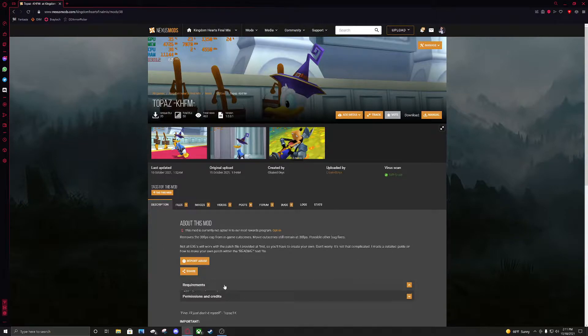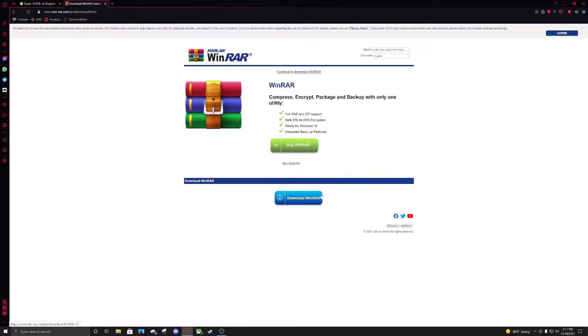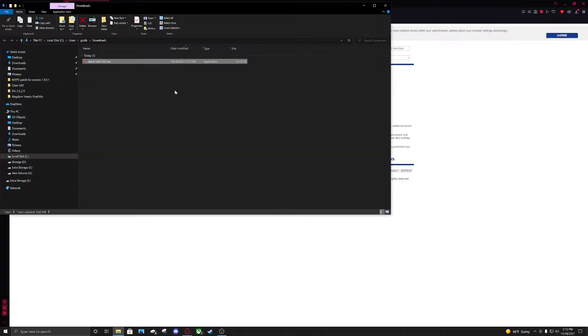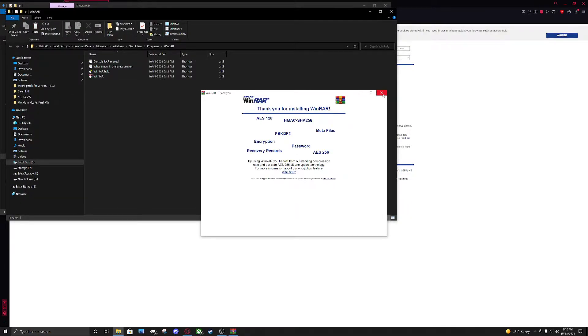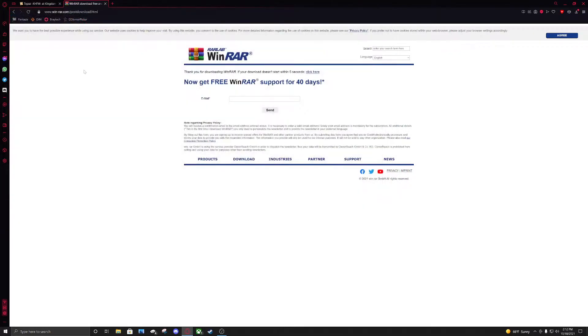First, go to the Requirements tab, go to WinRAR, and download it. Save it and install it into your Downloads folder. Double click WinRAR, go to Install, go to OK, and then Done. A new window will come up that you don't need, so exit that out and then exit that out.